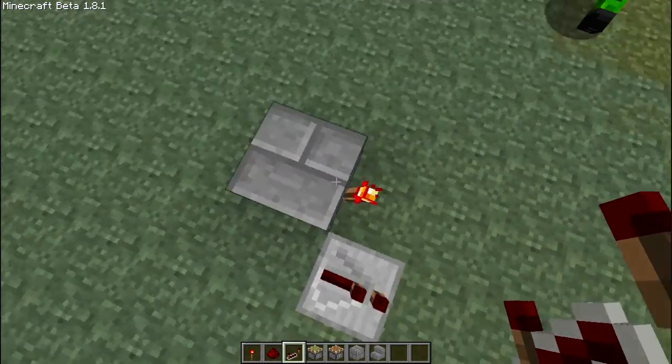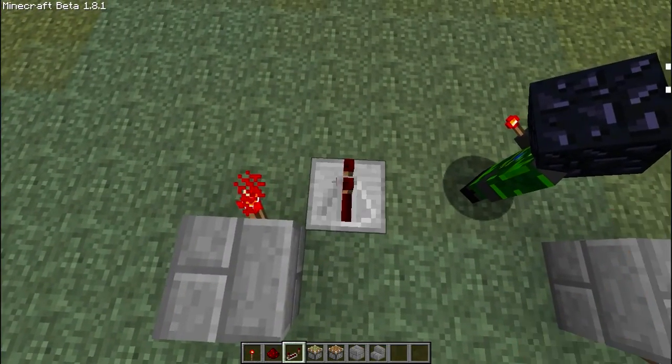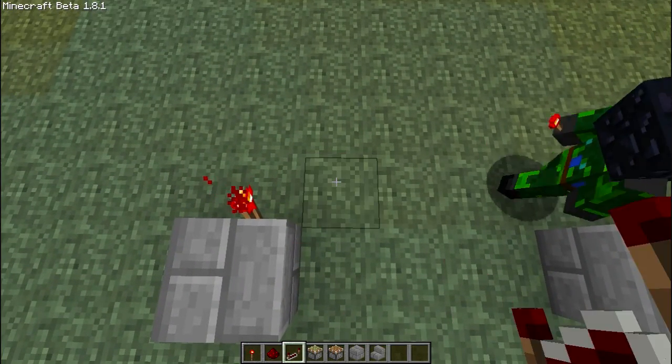So you need to put an inverter here, which is a block with a torch on it. Get a repeater and if you place it down, as you can see, it gives a short pulse.